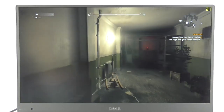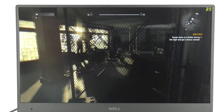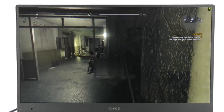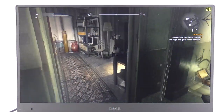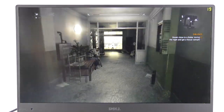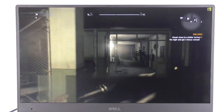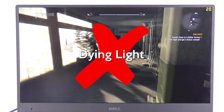This is Dying Light, one of the more intensive games today. The XPS 13 isn't handling it particularly well — at 1366x768 on the lowest settings possible, even inside with nothing going on, we're barely breaking 20 FPS. The aliasing is pretty poor and it's not looking its best. It's a great looking game if you can max it out, but I'd give this one a miss. Dying Light is a no, unfortunately, on the XPS 13.